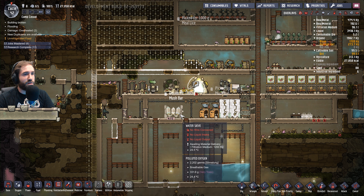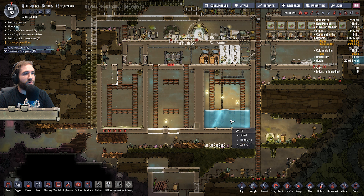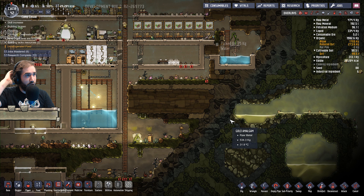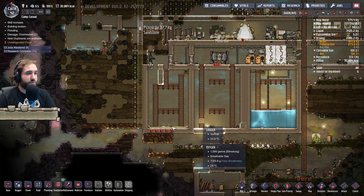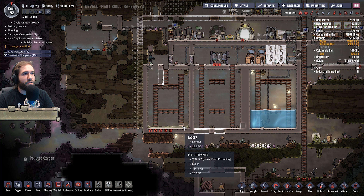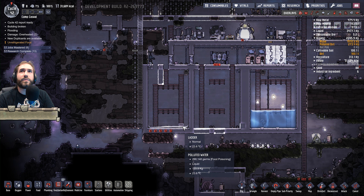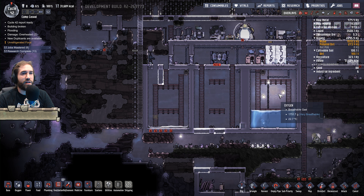Where are the toilets? There. We've got our water supply now — we shouldn't really run out of water. Not yet, at least. We've only got eight dupes, so this should last a while. So what we're going to ask ourselves is: what do we want to do with this? I have a plan — a cunning plan that could actually work. The issue is you don't want to let polluted oxygen into this area.